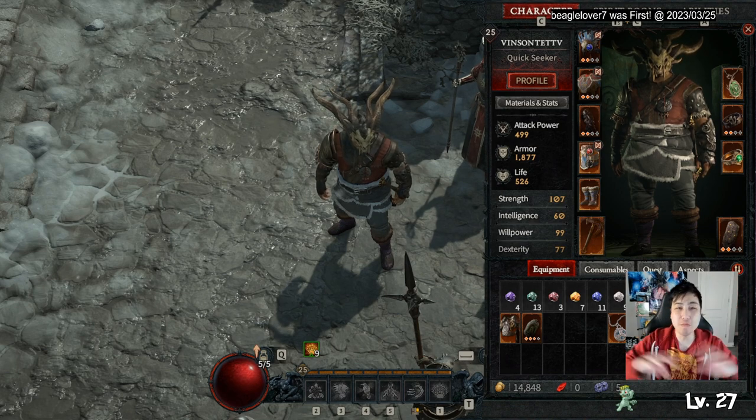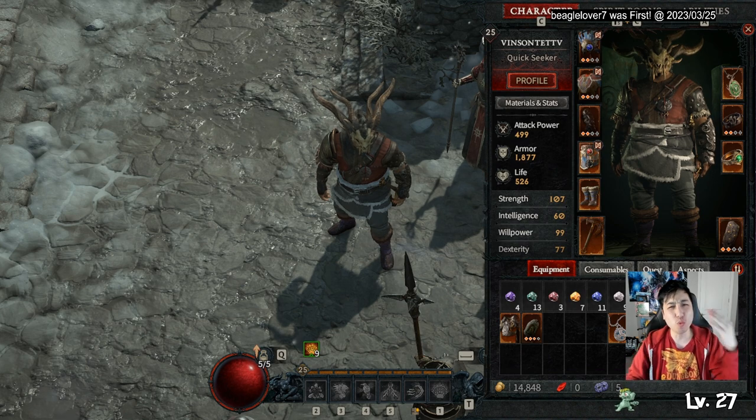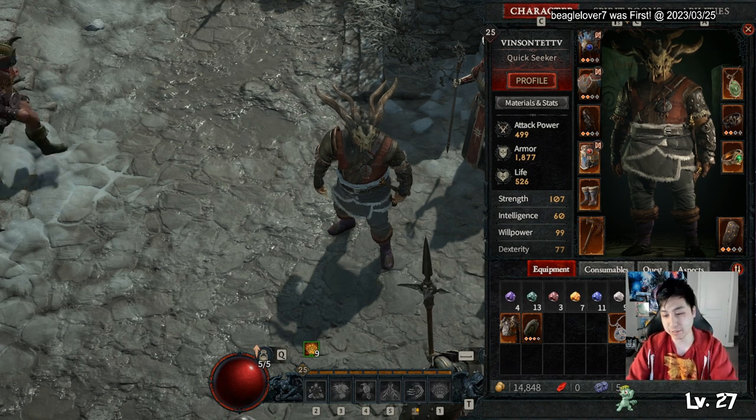Welcome to my Diablo 4 Open Beta Build Showcase. Today I'll be showing off an interesting Storm Earth Werebear build that utilizes Windshear, Pulverize, Earthen Bulwark, Trample, Quickshift, and Cataclysm.